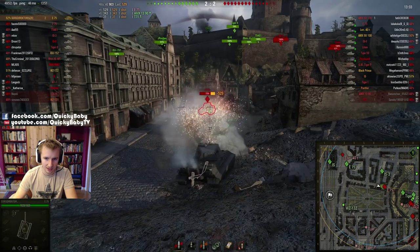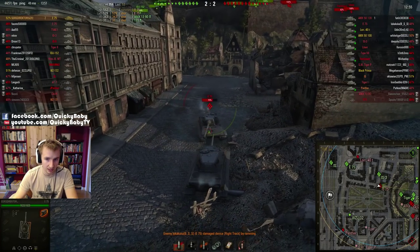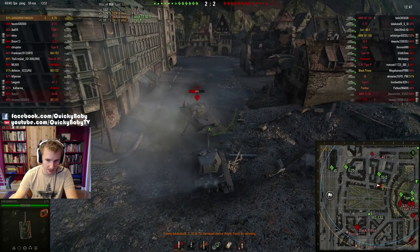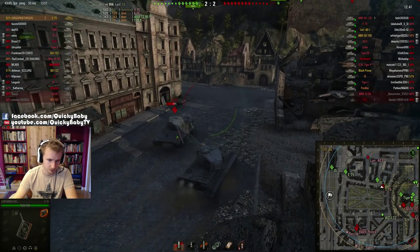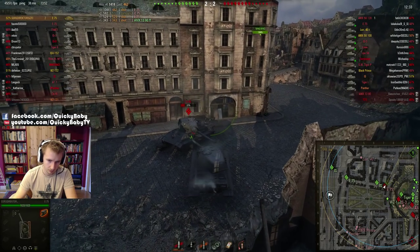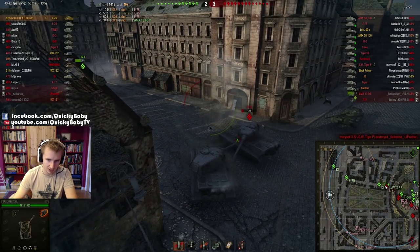Director has his equal number on the enemy team come towards him, and look how he turns his tracks out slightly there. He takes no damage apart from light track damage, while the enemy E75 takes 53. That's something you can do if you're about to be rammed — it's better if they hit your track as it will take some of the damage for you. Director connects a great shot into the lower plate of the enemy E75.